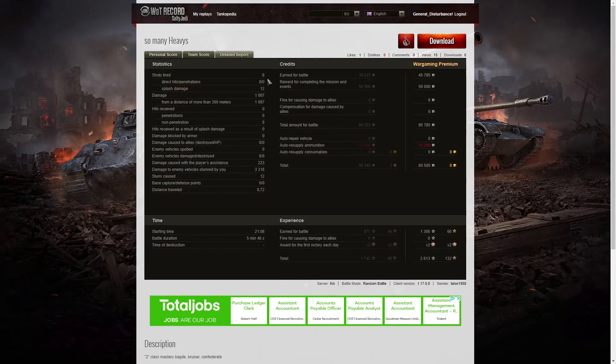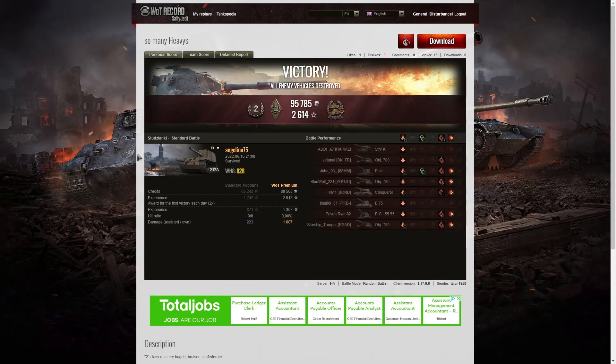Angelina fired only eight shots, which I think is the reason her score wasn't that high. She got 12 splash damage hits — splashing multiple tanks with some of her shots — 1,007 hit points of damage, all done at more than 300 meters. She damaged six enemy vehicles, no kills, but got 223 hit points of damage assistance and 3,318 hit points of stun assist off 12 stuns. She earned 45,785 credits plus 50,000 for mission completion — 95,785 altogether — and after ammunition costs made a profit of 80,505 credits. That's 1,306 XP times two for the first victory: 2,613 experience points altogether.